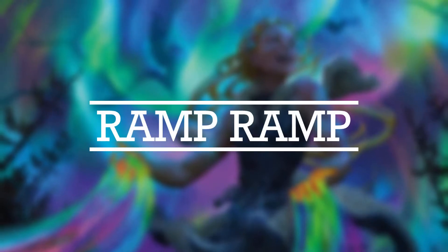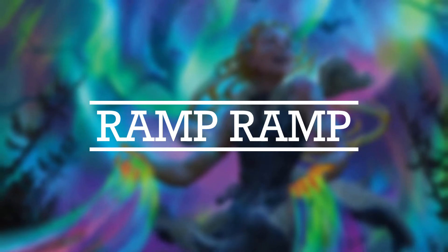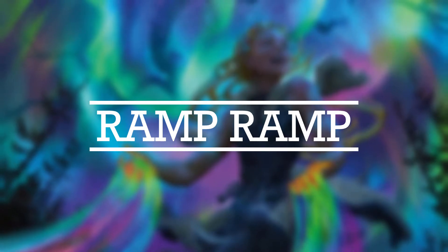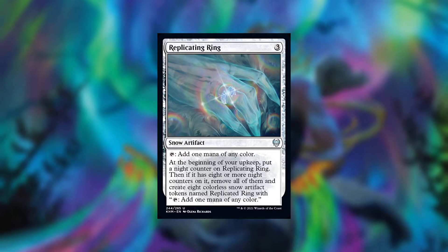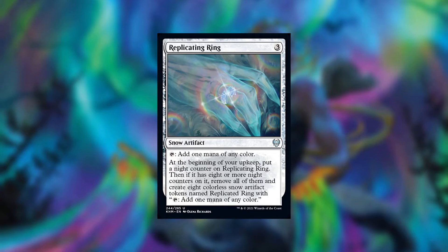Next we have more ramp in a section I'm calling Ramp Ramp. These cards either play into the theme of the deck more or have additional utility beyond just fetching lands or producing mana. For example, we have the Replicating Ring — with us doing upkeep tribal and being able to produce more upkeeps, Replicating Ring gets insane if we get it out early. You can possibly trigger it up to two or even three times in a game.